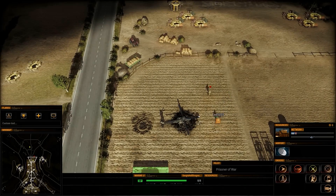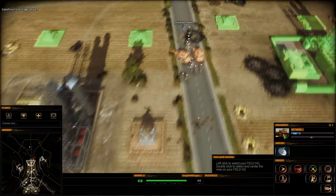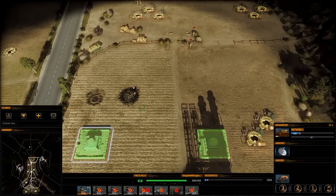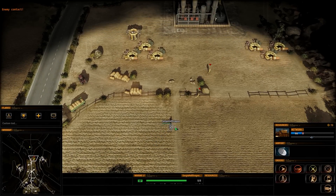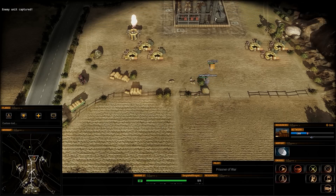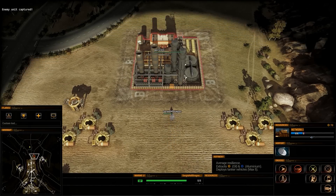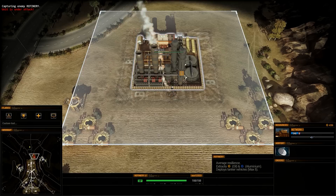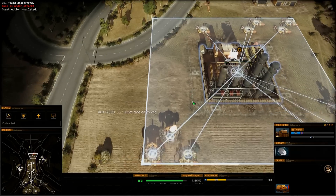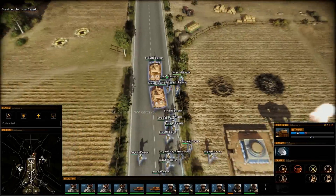I can capture the prisoners — they will give me petrol. I can't capture them with that unit though. More buildings are getting completed here, more refineries. I captured his building.